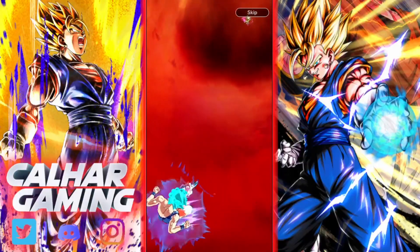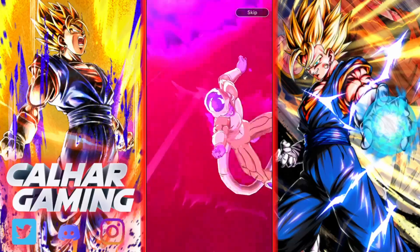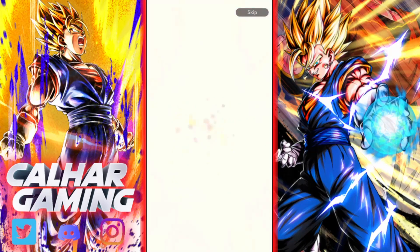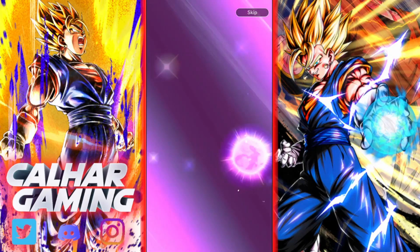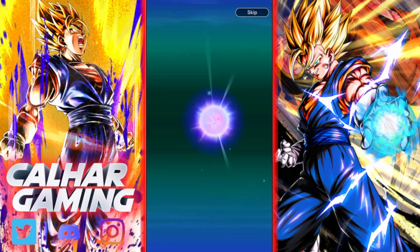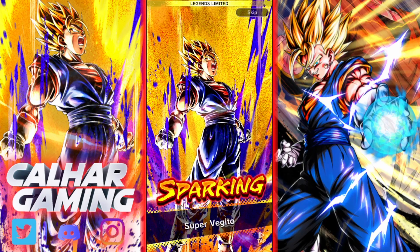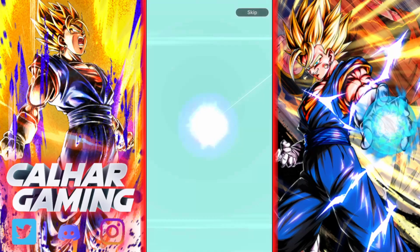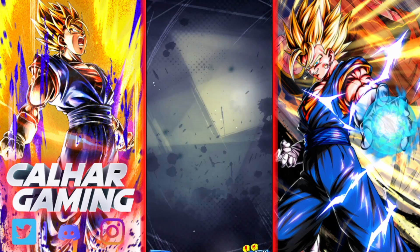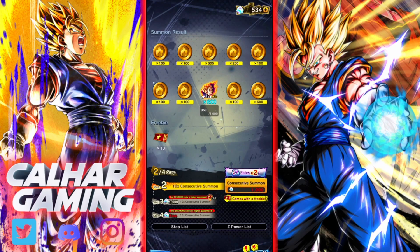Nimbus with Super Saiyan Blue — can we lose with Vegeta? That guarantees new units, and there's only one new unit on this banner. First sparking — Super Saiyan Vegeta. Exactly what I was looking for — thank you for that. Please, Super Vegito, the Ultra unit, specifically the yellow one. I said the yellow one — trolled me again.